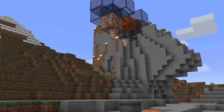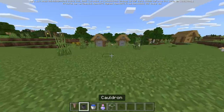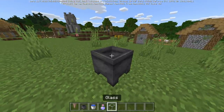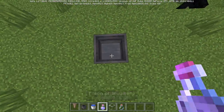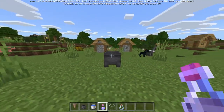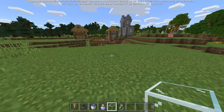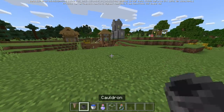Farm number three is Bedrock only. This farm is absolutely busted — a cauldron on the ground with a potion inside, and it works as a literal potion farm. To be clear, this farm is a bug and will not work forever. Farm number three is a 1.17 potion farm: a renewable potion farm that costs almost nothing to build.